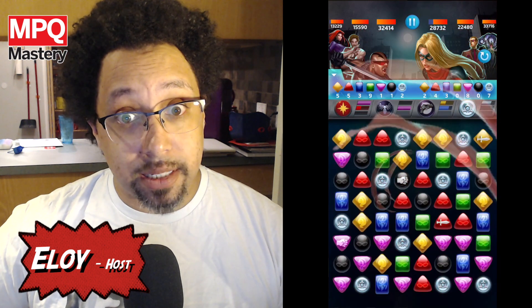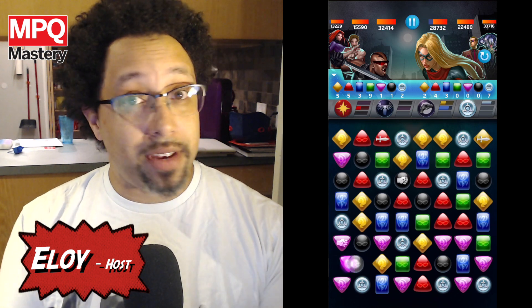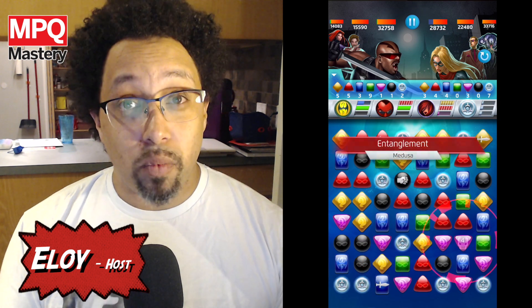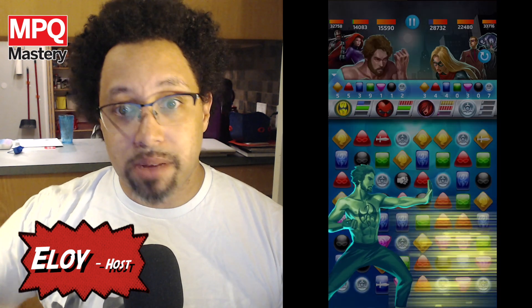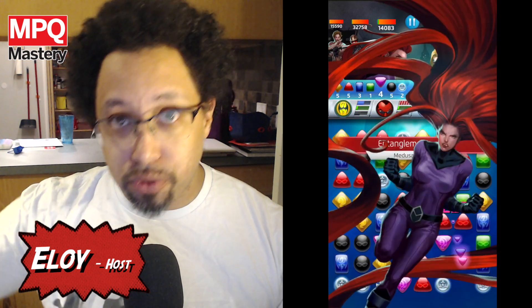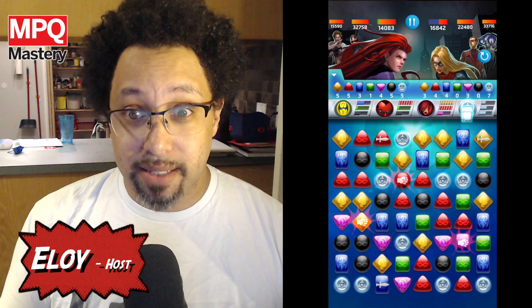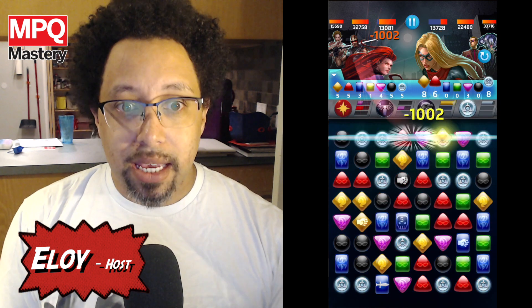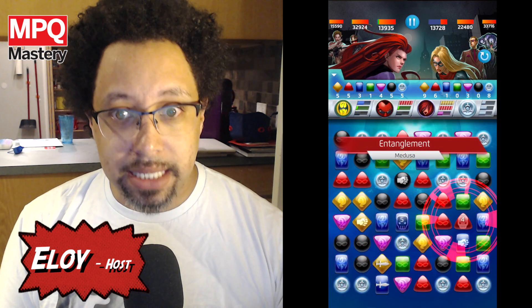Then start matching as many reds as possible to fuel Blade's Hunger attack, which deals massive damage — even higher now because you have attack tiles dealing out extra damage. Once that's all set up, Iron Fist just needs to start cycling his blue, green, and black abilities in order. You'll be tempted to use Blade's black or green ability instead, but don't — they're not as good and they're not going to deal as much damage. Just focus on Iron Fist being the one that does the majority of the damage.